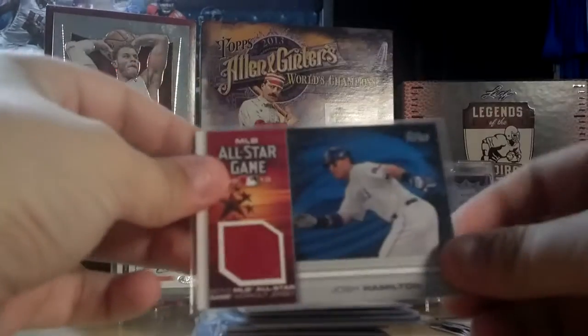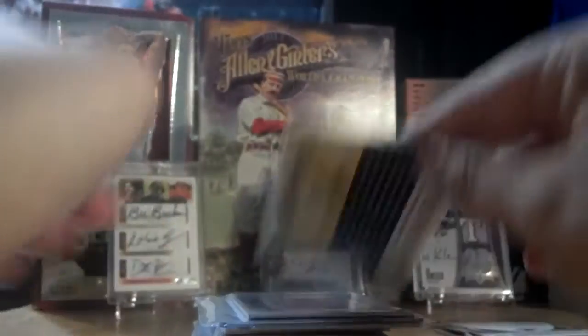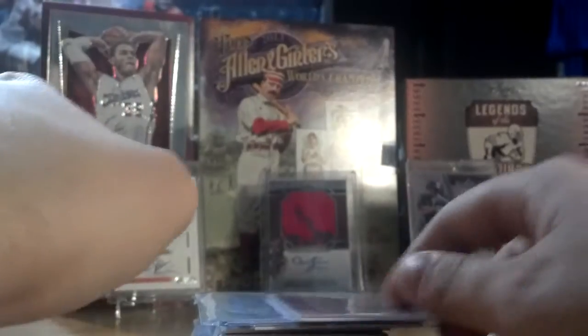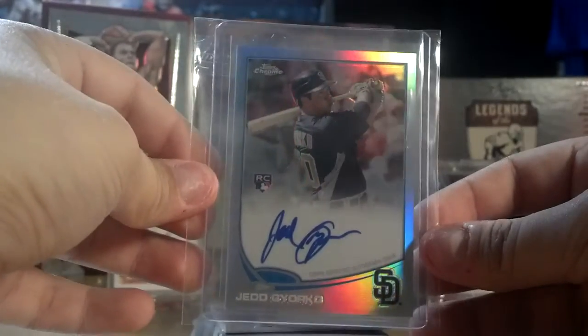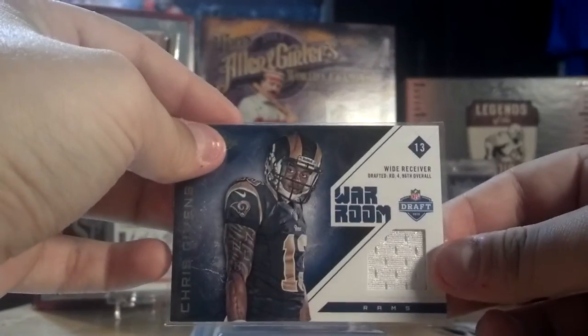Here's the first stack I'm going to go with. Josh Hamilton, All-Star Game jersey from 2010. Ryan Zimmerman, jersey. Starling Castro, silk collection out of 50. Jed Jairico, rookie Topps Chrome auto out of 499 — it's the refractor version, so that's real nice. Joel Zumaia, jersey out of 130. Chris Givens, war room jersey from Absolute.